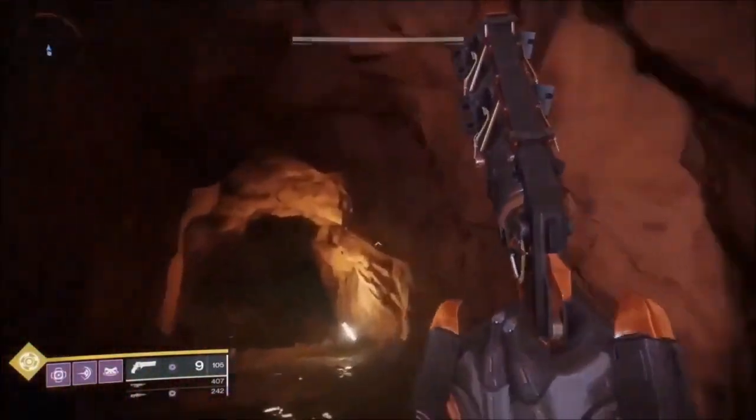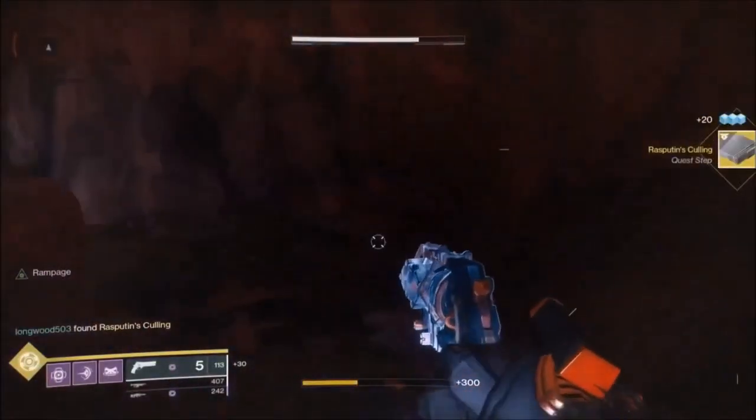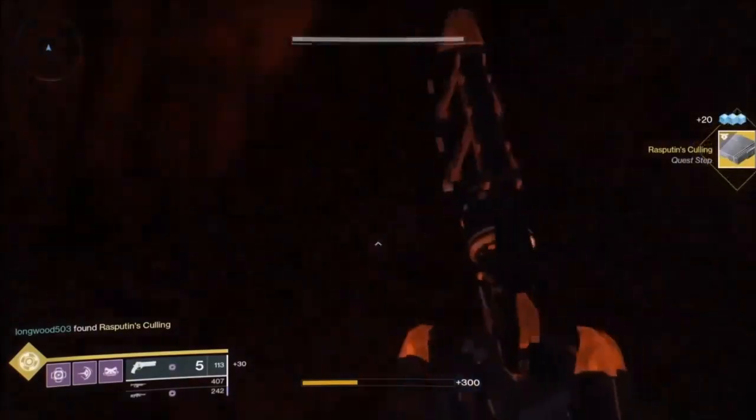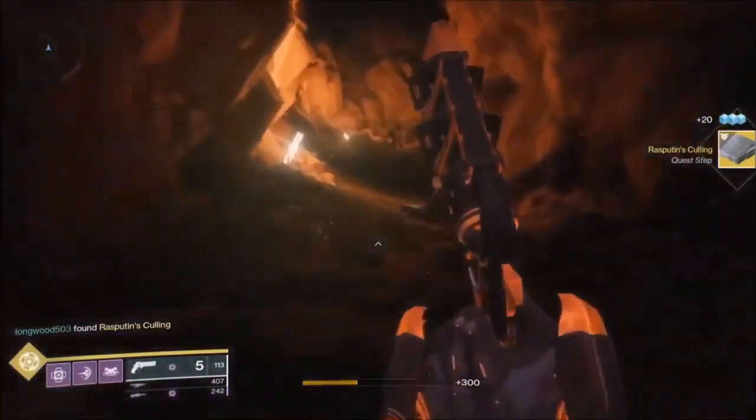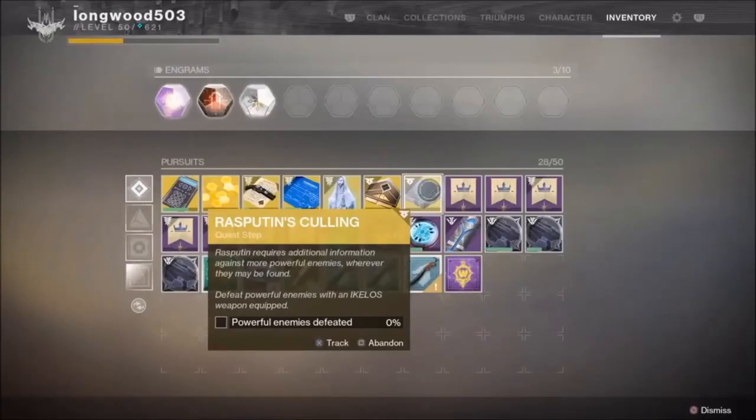Get all the kills you can until you complete that step. After that, you need to be tasked with killing Yellow Bar enemies — it's called Rasputin's Culling. Just go anywhere and kill a bunch of Yellow Bar guys, no problem.